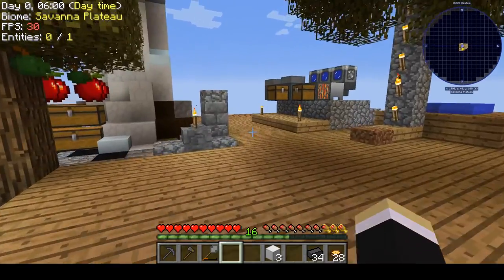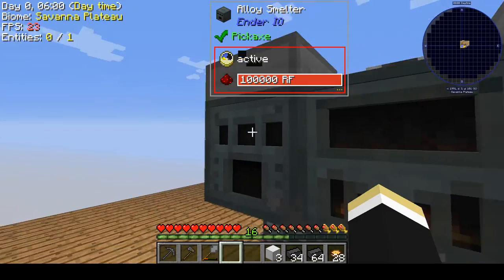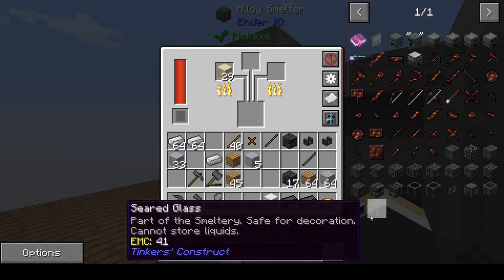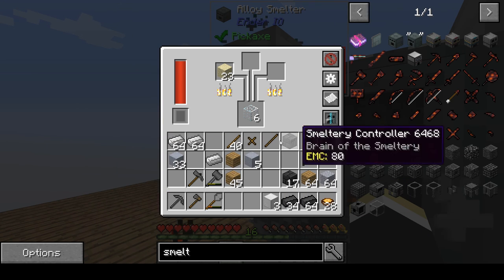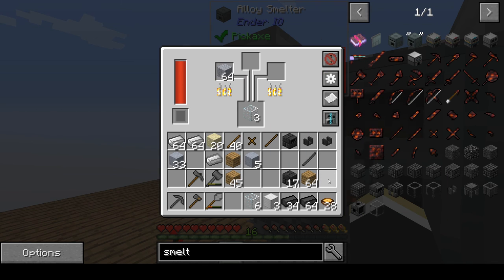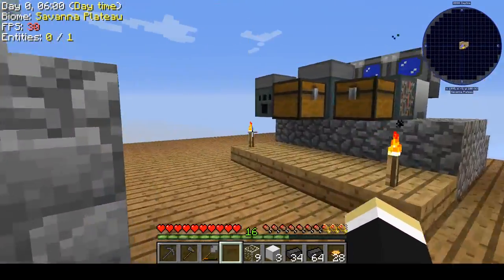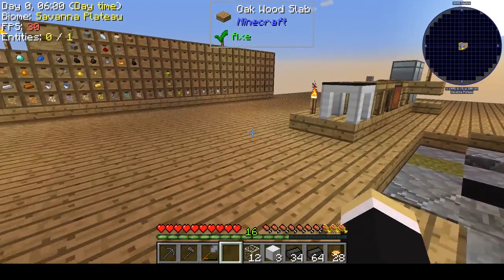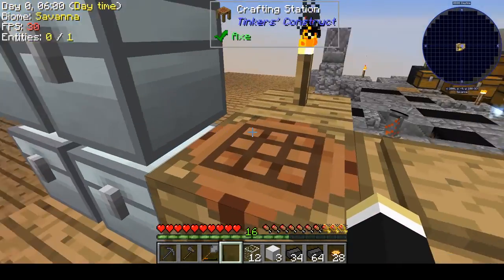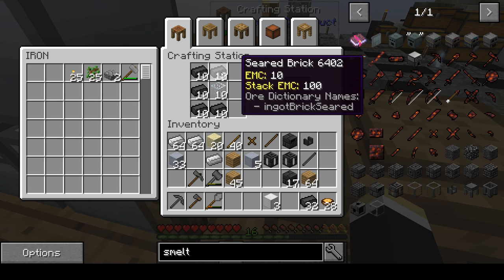There's some sand. I'm going to be moving this stuff around. Oh, I think we can actually make some more seared bricks. Yeah, we can make another stack and a half. So that's probably all the glass we need for the moment. Let's smelt some sand into glass, make sure that's working — more glass, there we go.